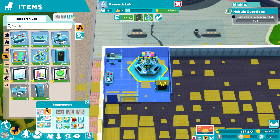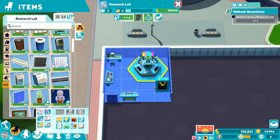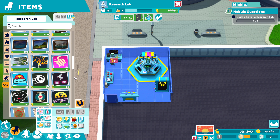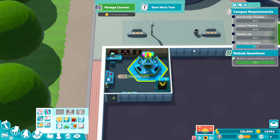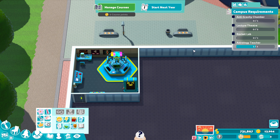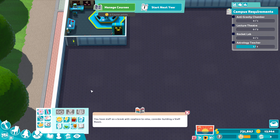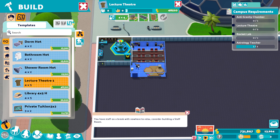Let's just have a quick temperature check — temperature's all good, so we don't need to worry about that. We can now put down hand sanitizer and get some posters down to get it to level five. Our requirements: we need another teacher and two lecture theaters. So let's get our lecture theaters down — I'm going to put them in this corner.